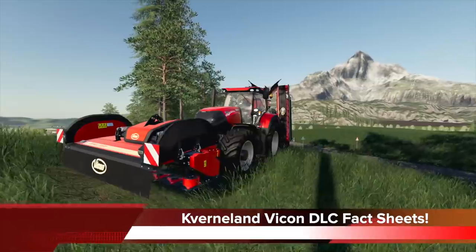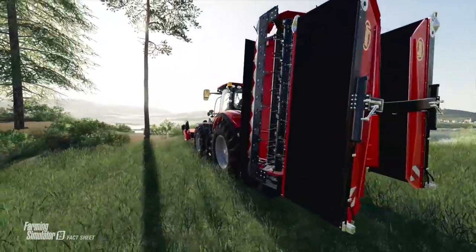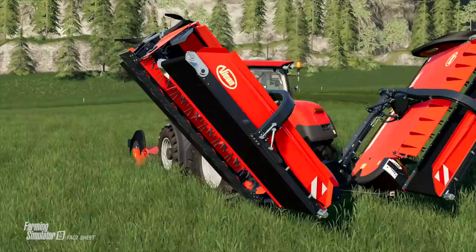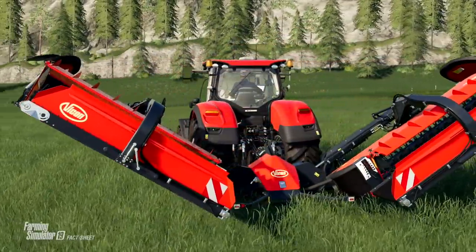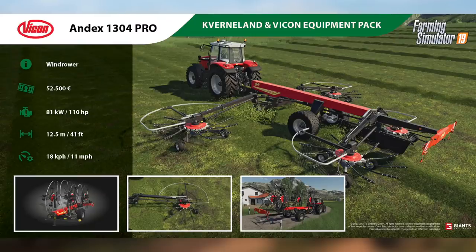First up today, we get a look at the new fact sheets for the Cowernland Vicon DLC, which will be releasing on all platforms — PlayStation 4, Xbox One, PC, Mac, and Google Stadia — on Tuesday, June 16, 2020, and can be purchased for $14.99 USD. First, we have the Vicon Index 1304 Pro Windrower. This can be found in windrowers, will cost you $52,500. You're going to need at least 110 horsepower to power it, has a working width of 12.5 meters, and will have a working speed of 11 miles per hour or 18 kilometers per hour.